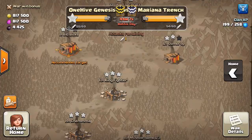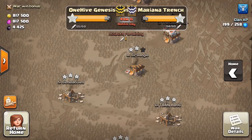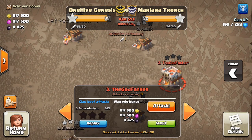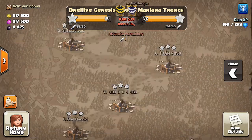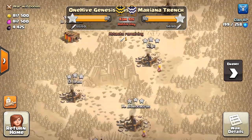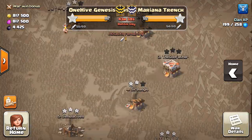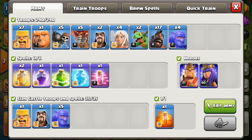Going to the war — actually it looks like there's been an attack. I got dipped. Well, perfect. But anyway, this town hall 11 base has two stars, so we can get two more on that. Then there's two tens down here — we can get two more on those. So that's a total of four stars. By the way, Genesis — awesome stuff, bouncing back after that last war. We're right up there with Mariana Trench and have a good shot at winning. There looks like four town hall 10 bases for them and two for us, so definitely gonna be a close war.